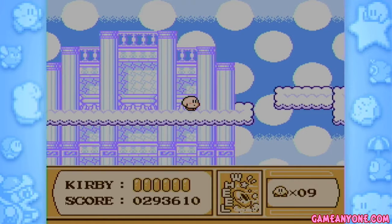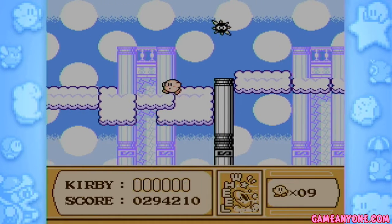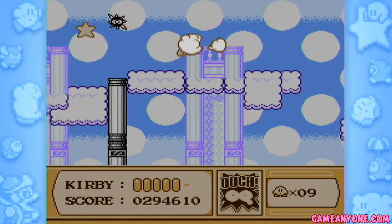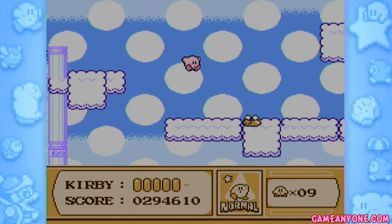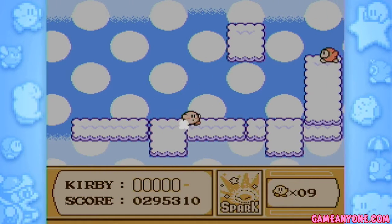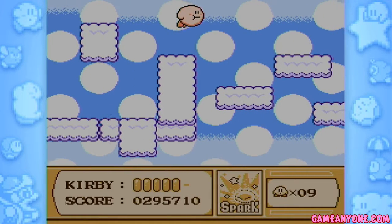Please don't. Welcome to Grape Garden, ladies and gentlemen. Inside this stage in particular, we're actually going to get an introduction to a unique power that is within Kirby's Adventure. And we're going to be using that power — well, we're supposed to be using that power to get a Switch. However, I screw up.